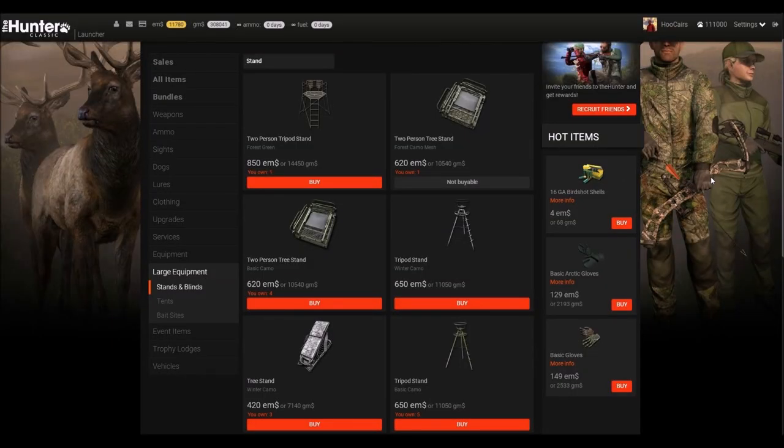Do I need stands? Stands are a great addition to the game and give you a whole new dimension to your hunting outings. I really love the tree stand and the deployable tower, so I can highly recommend those. The other stands also have their applications — check their features in the store and decide what should support your hiding strategy.